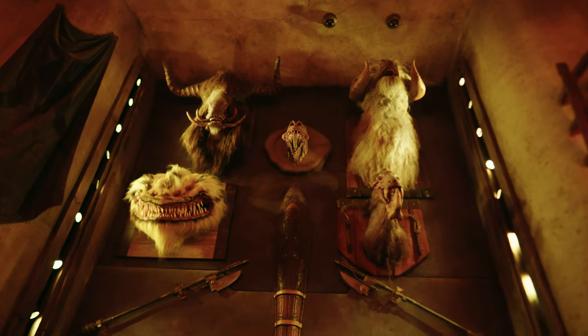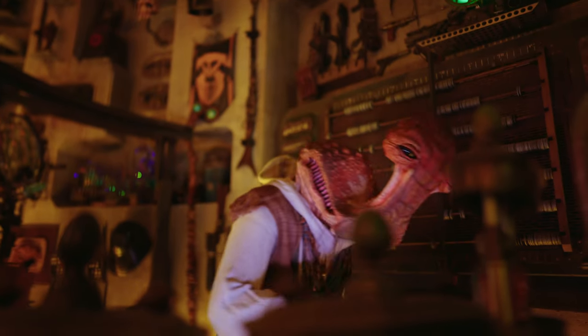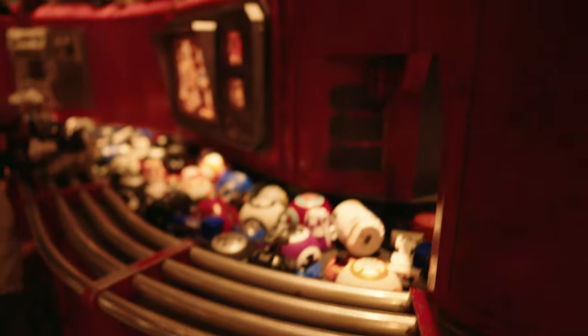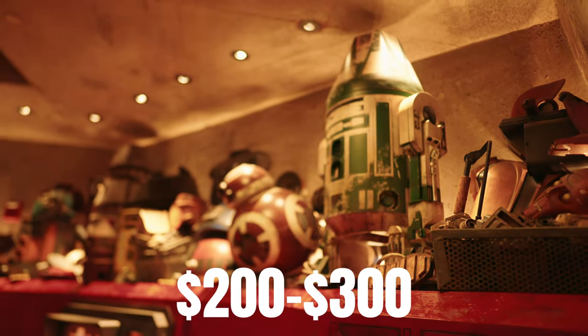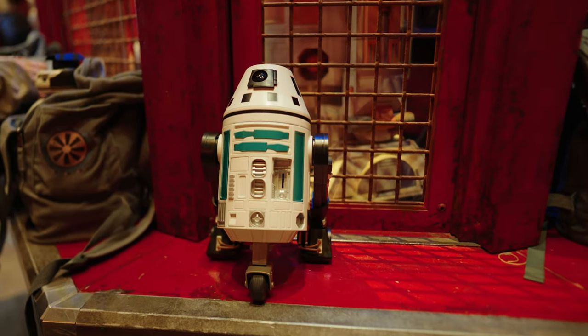We stopped by Savi's Workshop where you can build your own lightsaber, and the Droid Department where you can build a functional, customizable droid. But both of these things cost anywhere from $200 to $300, so I didn't get my lightsaber this time.